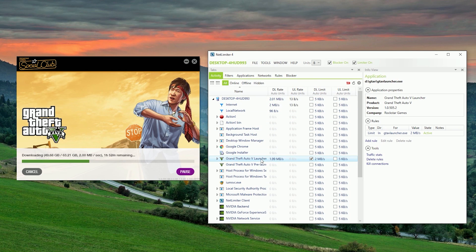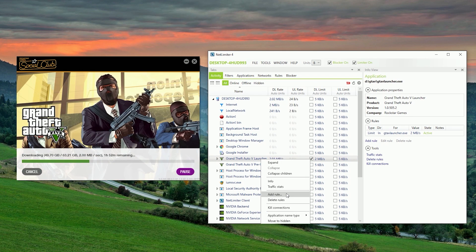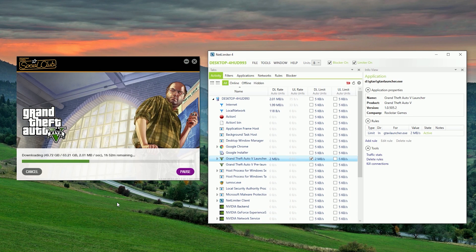In my case, with my internet, I added a rule for the downloader using Netlimiter to place a two megabyte per second cap on download speeds. That kept the system from running amok. I found that without the cap, the downloader would kind of go crazy and then crash and reconnect, which is not what you want.